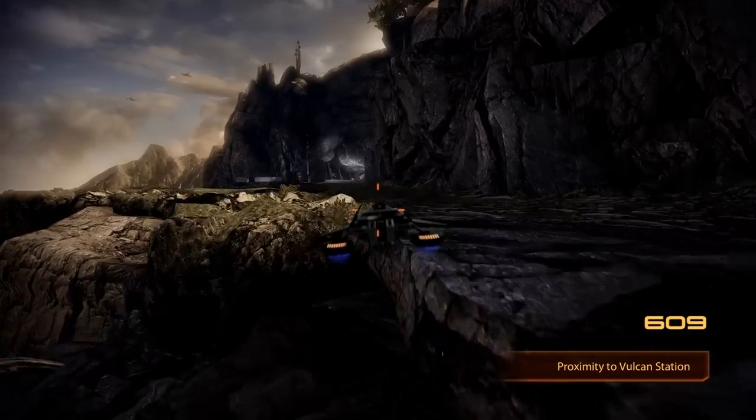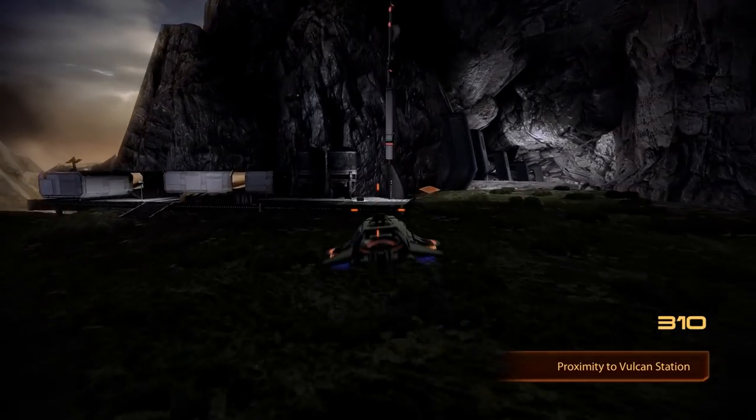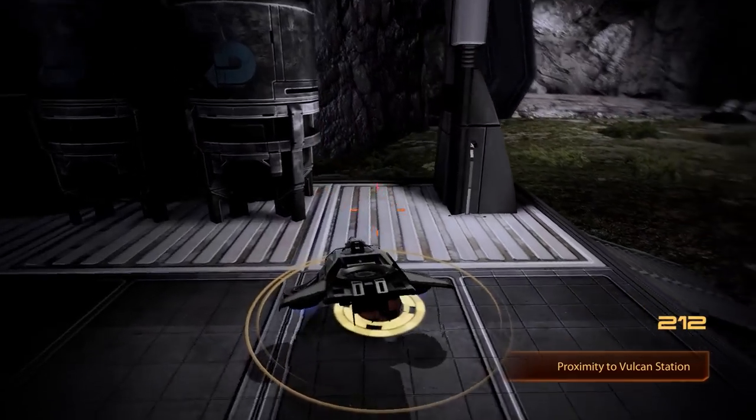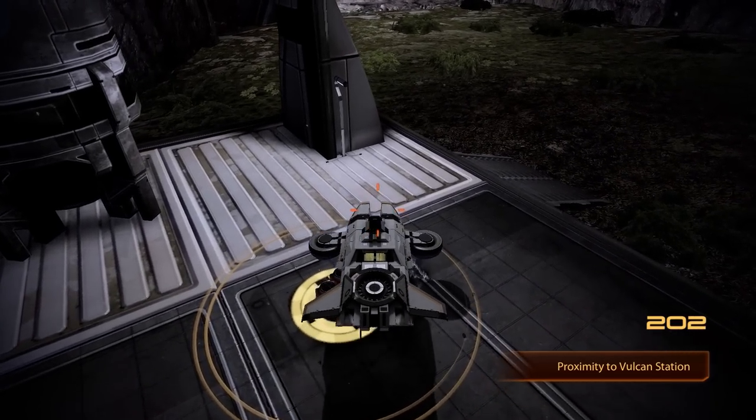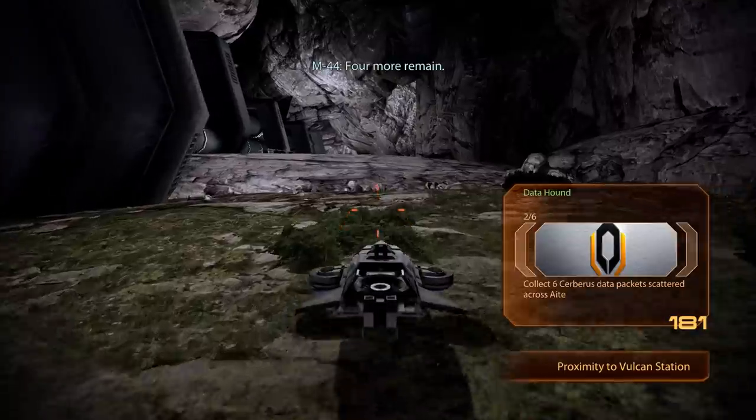So we have just recovered the first of six Cerberus data packages, which are required for an achievement. And before we enter Vulcan Station we can grab the second package as well. Another Cerberus data packet has been recovered — four more remain.